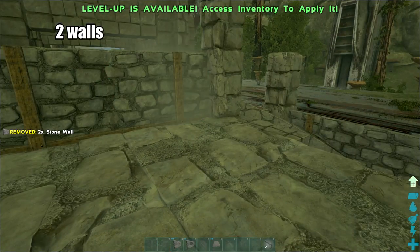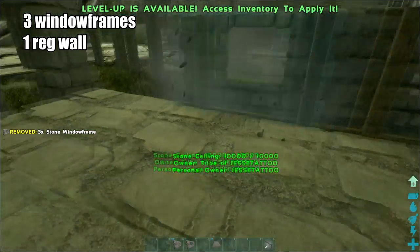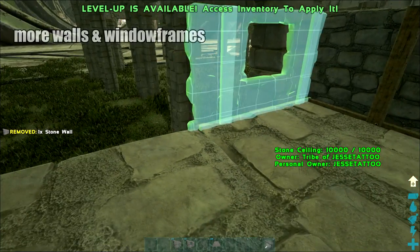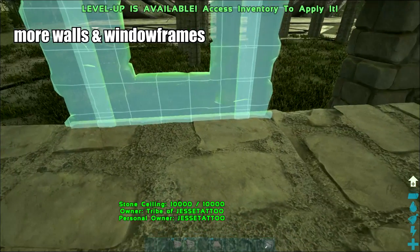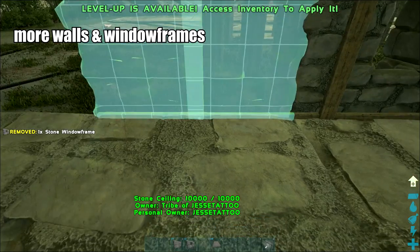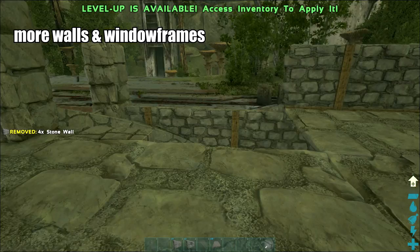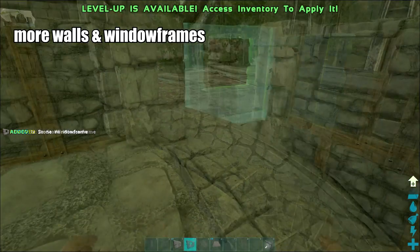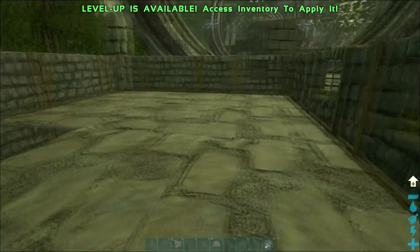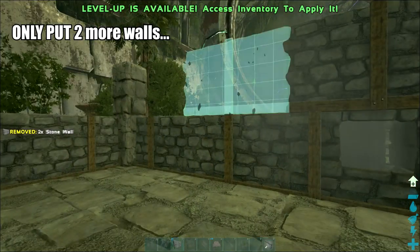Add two walls here and then some more window frames so I can see the killing floor. I'll go solid wall at the end by the ramp — you don't really need to see up there. I'll put one window at the end like that, and then over the stairs I'm going to put more windows like that.